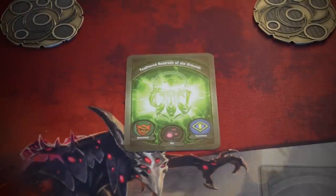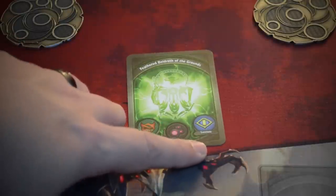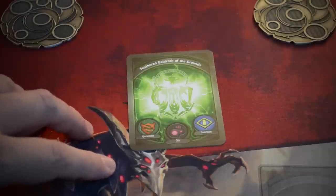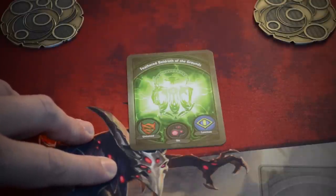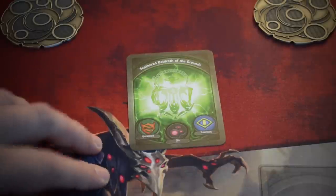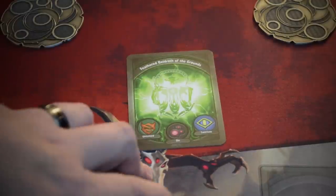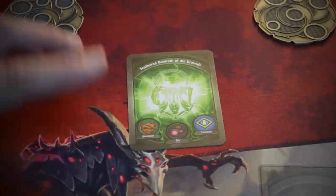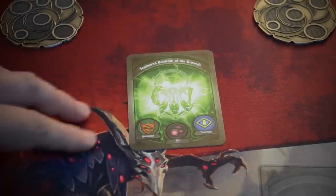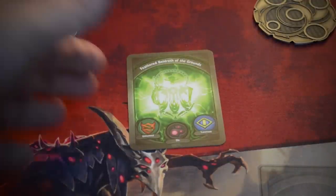This is series one, so if you're watching this in the future, likely there have been new houses introduced to the game. Every deck is going to be composed of three of the seven houses in Keyforge. The houses in this deck are Untamed, Dis, and Sanctum. There are also Shadows, Mars, Brobnar, and Logos is the seventh one. They all have their own flair and their own little things that they do. Each of these houses brings 12 cards to our 36-card deck, so each deck splits perfectly into thirds between the houses.